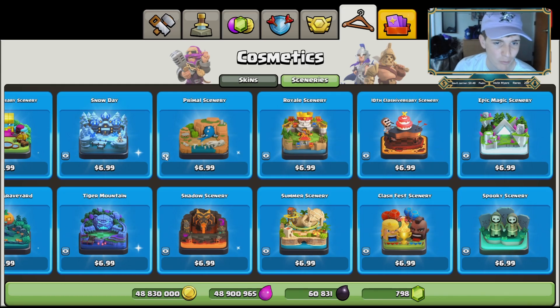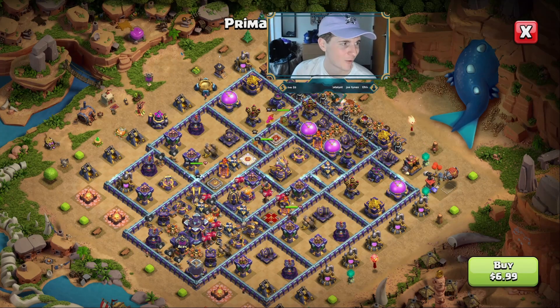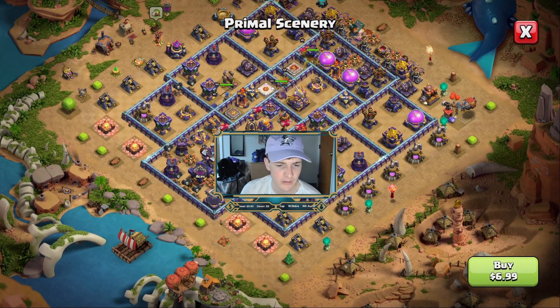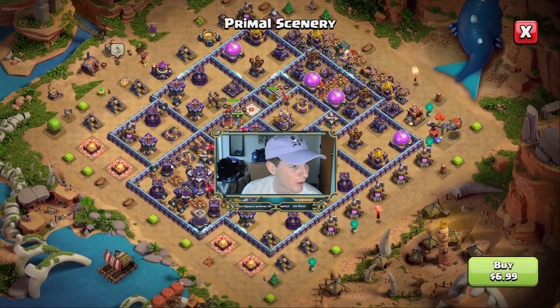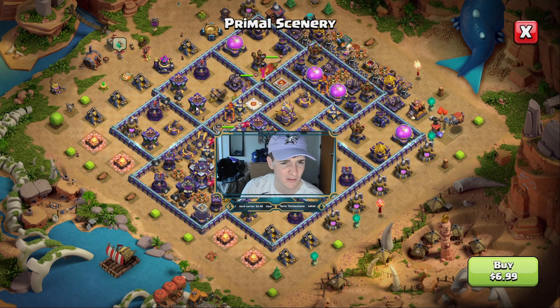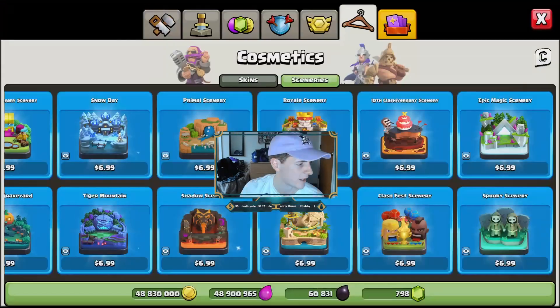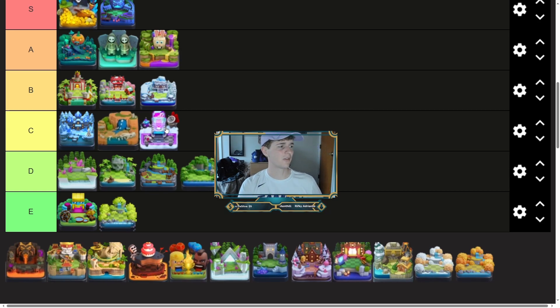Next we are going to the primal scenery — this is the one with the electro dragon stuck in the wall over here, poor guy. It's fine — it's better than some of the other desert sceneries we'll see. Actually it might be one of my favorite desert sceneries looking back, because my biggest pet peeve with desert sceneries is the grass is just a weird green color, and over here it kind of blends in a little bit more. We're going to rank it as C tier — still better than the future scenery in my opinion.